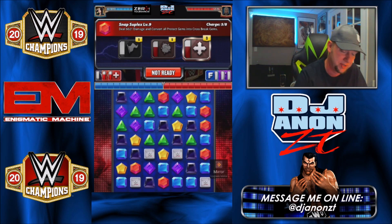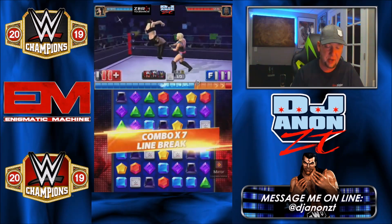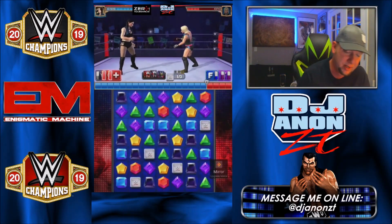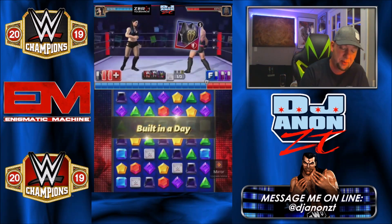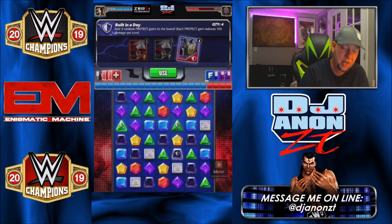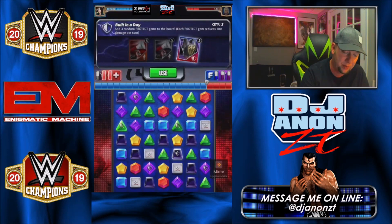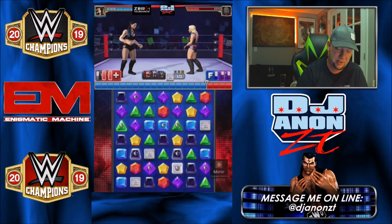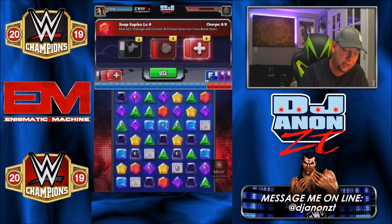I want to get the red charged early. Once I get the red moves charged, I'm going to use some Built in a Days to show you what you can do. I've got a couple hundred of these props saved up — we never use them for anything. These props were designed back when there wasn't even three-star gold yet. I throw three of them, and you see all those protect gems on the board. Boom — Snap Suplex.